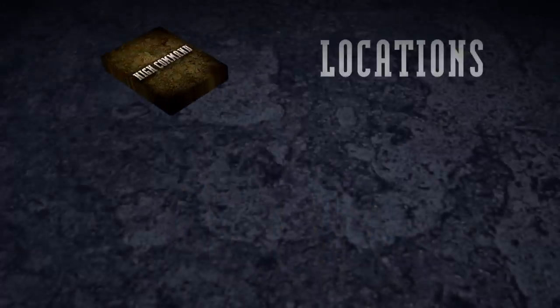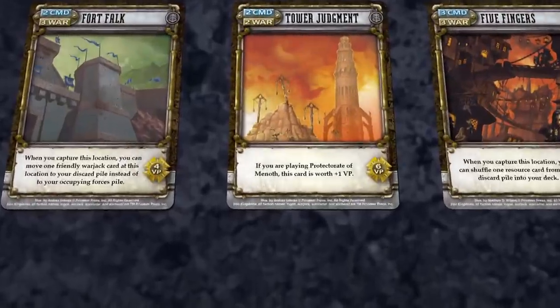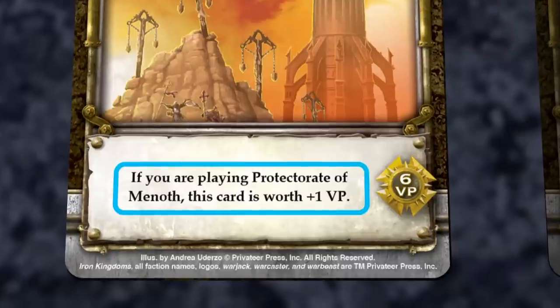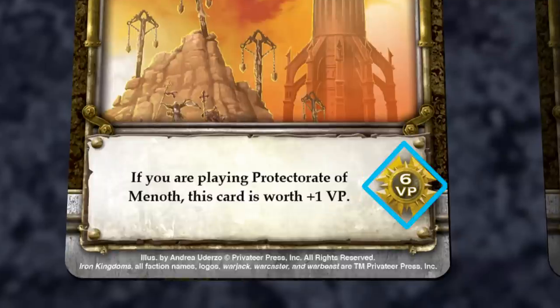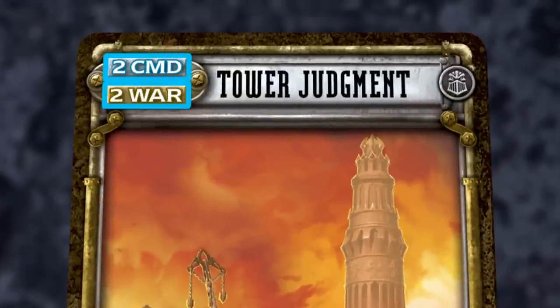To set up for a game of High Command, start by shuffling the location cards together. Then draw a number of locations from the location deck equal to the number of players and place those locations face up in a row in the center of the table. These represent the current locations over which players will be fighting for control. Each location card represents a specific region within the Iron Kingdoms. The ability box lists any special rules the card follows. The victory point value of each location helps determine which player wins the game. Resource icons indicate the quantity of command or war a player gains when he discards the location as a resource.